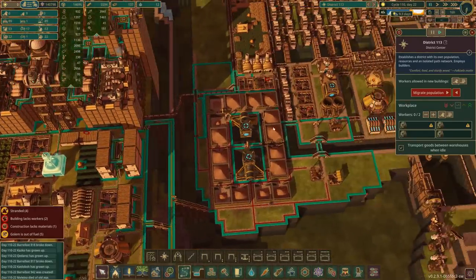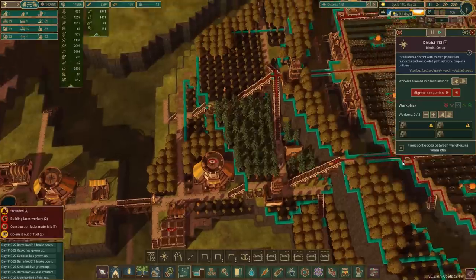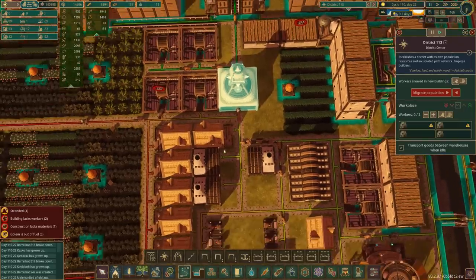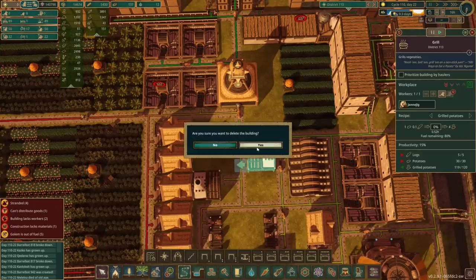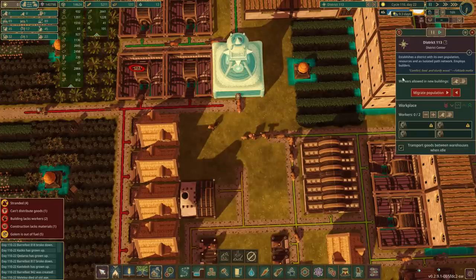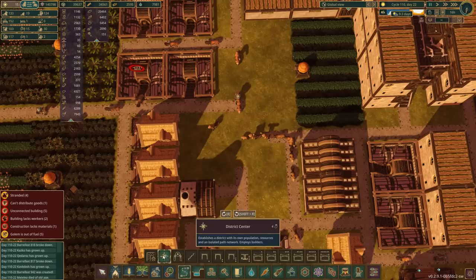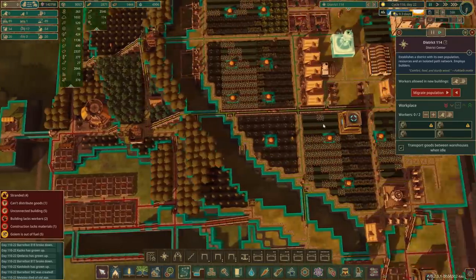Do we still have range to everything? Yes, we have range down here — that's fine. Oh, we don't have range down to here. So in that case, I'm going to temporarily get rid of those grills. We'll move it back to here for now. It might be enough — I think we're going to have to move it to there, but it is what it is. District center goes in there. Now that should give us adequate range. Yes, that works.